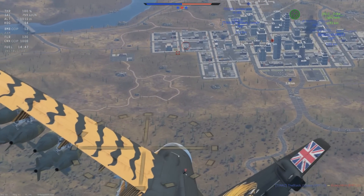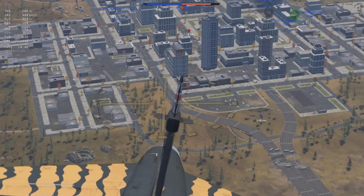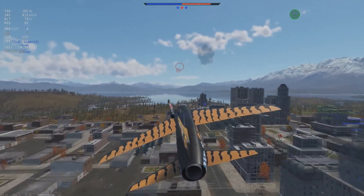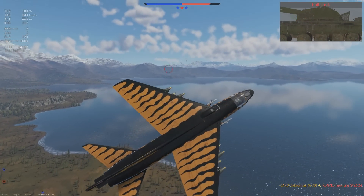However, if you choose to take the plane out with clean wings and two AIM-9s, you do still have a respectable climb rate of 51m/s. The issue of poor acceleration and climb rate isn't as big of a problem as it would be for a fighter, as the A7D is classed as an attacker and receives an airspawn, spawning you at top speed at a pretty high altitude, giving you a big advantage over other players.